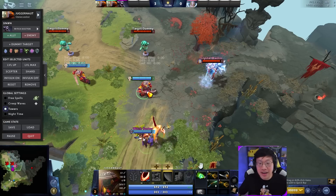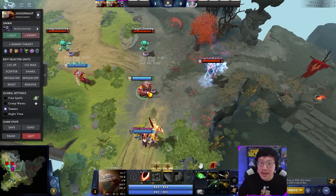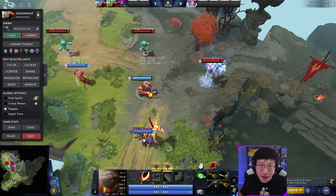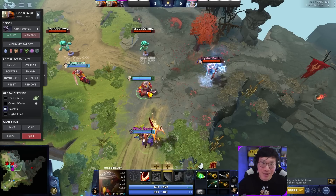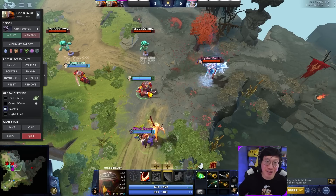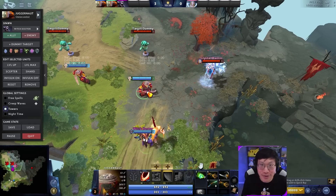I highly recommend attacking first when you're next to the target, and then spinning if it looks like you're going to get the kill — commit and finish with the spin. It is an extremely common mistake I see because Juggernaut is such a popular carry, so I hope that with this, you will execute it a little better and get more kills in your laning stage. Thank you for watching, I'll see you in another video.